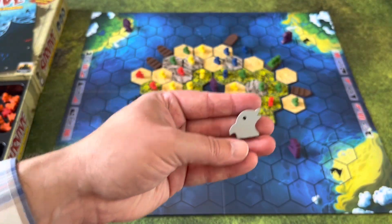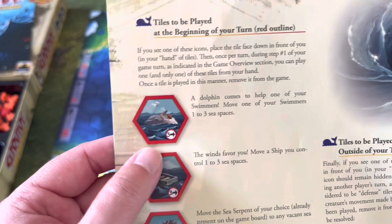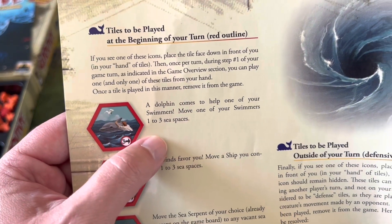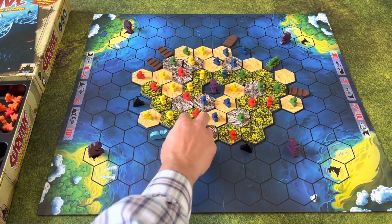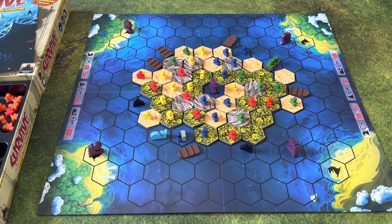What the dolphins do: their images appear on the back of terrain tiles. In the basic game rules, you can play a dolphin tile to move one of your swimmers up to three spaces. But when you're using this expansion, you ignore that and instead it spawns a dolphin in that spot. When it spawns, you can place one of your meeples next to the dolphin and the dolphin protects them — so when anything like a shark moves into that spot, the dolphin protects that guy. You can only have one.